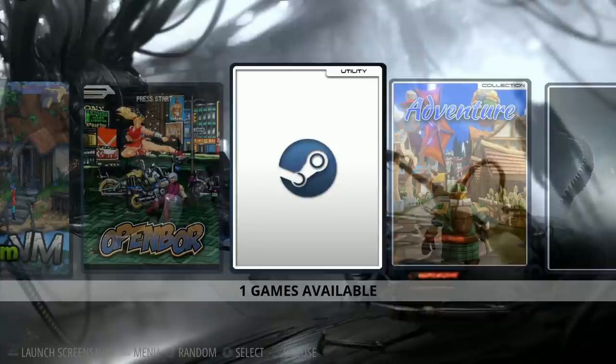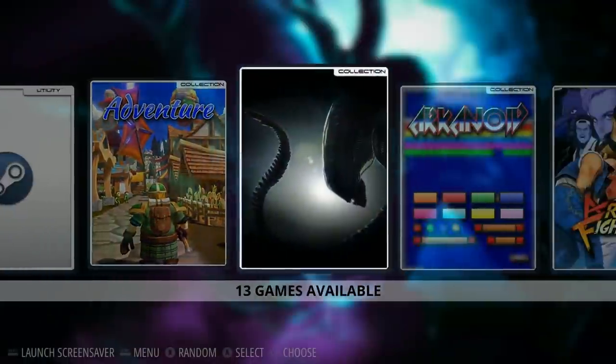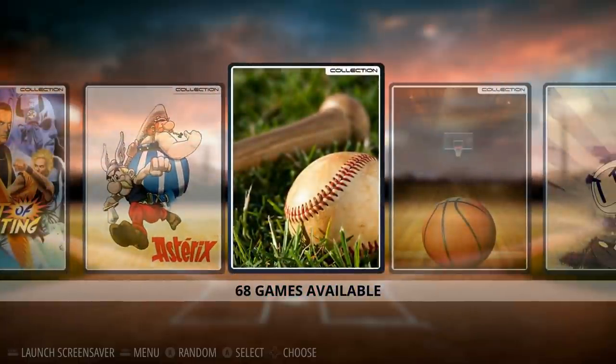Steam Link is also built in. With a lot of talk about Steam's new portable, it's convenient to have Steam Link built into your Raspberry Pi — you can stream games from your PC, and on a LAN connection it runs just fine. Moving into the Collections section in the upper right, you've got alien games, baseball games, basketball games, Bomberman-type games, and many more categories.